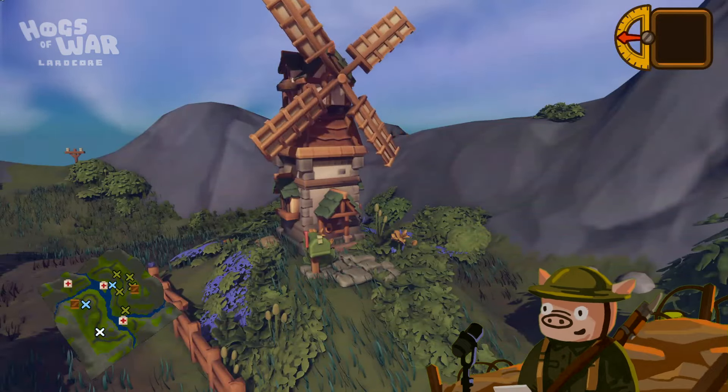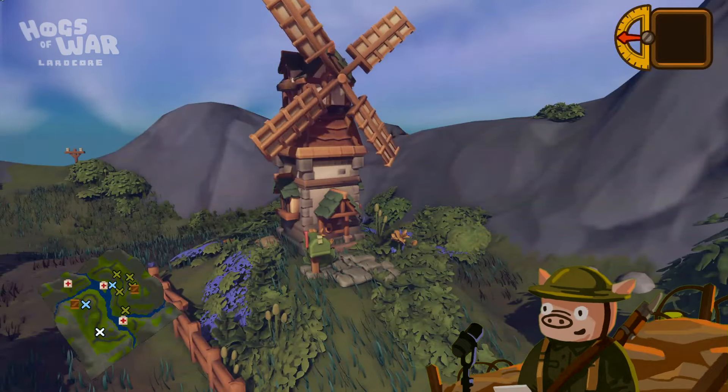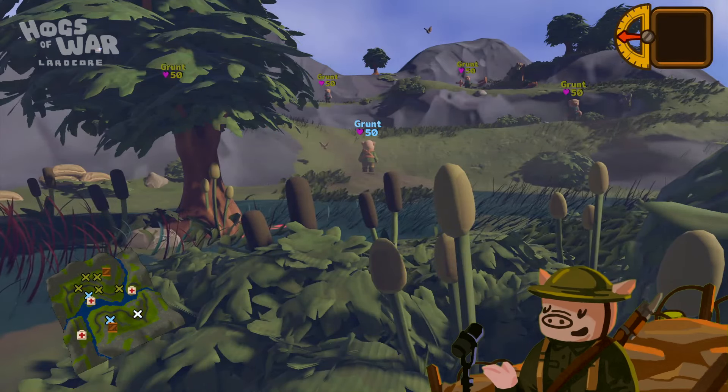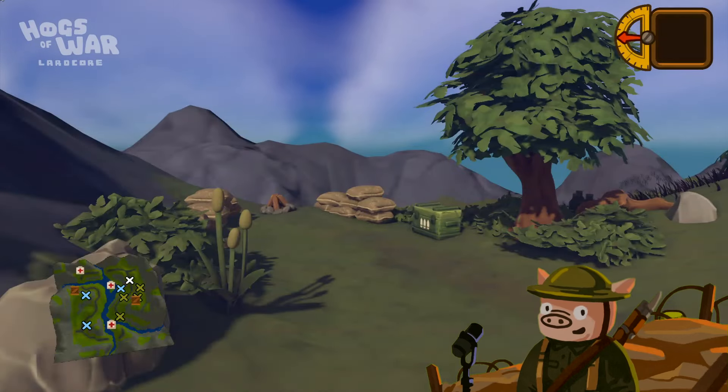There are a multitude of assets within Hogs of War Lardcore, the largest quantity of which consists of foliage, ranging from different types of trees, bushes, hedgerows, mushrooms, tulips — all these little details that our lead artist has recently been expanding on.